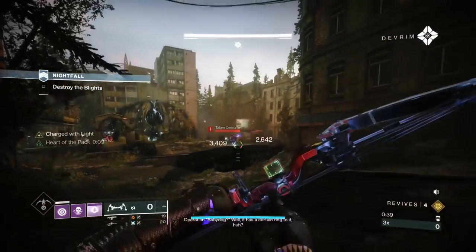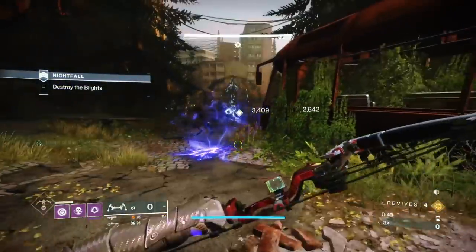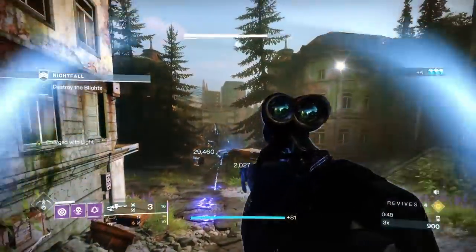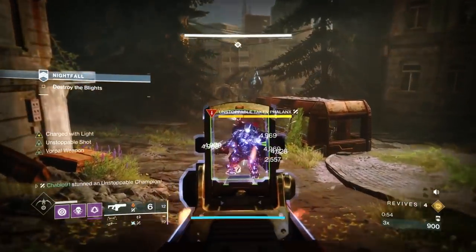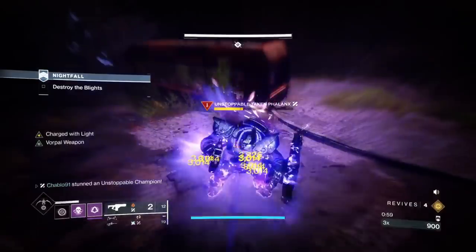We're using a standard high energy fire charge of light build, so we get charge of light via breaking shields. We're not using protective light because I don't feel it's really necessary on a Hunter. I broke one of the shields to get my 20% damage buff, which will stack with particle deconstruction, which we also have on the class piece.